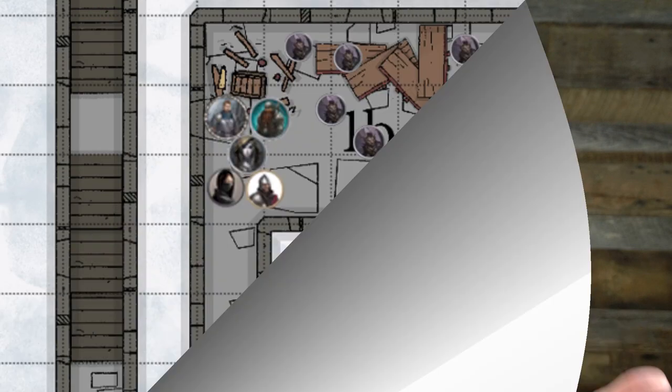If the players go into 1B and just decide to attack goblins — that's what we do — you've got 22 other ones that are going to come running. That's 29 goblins. And if you look at the way this is laid out, they could come up this southern hallway here, another entrance here, and possibly flank the players.